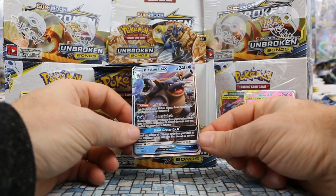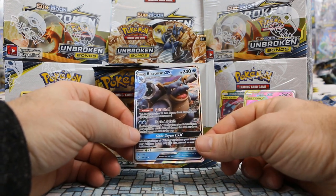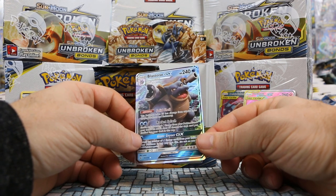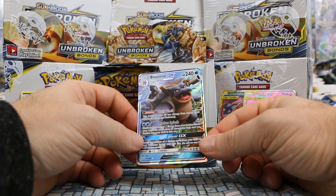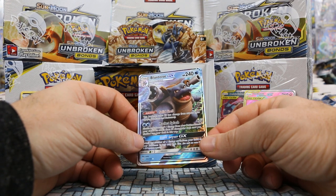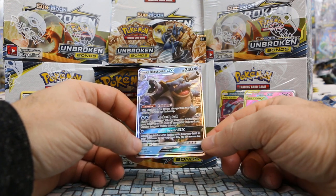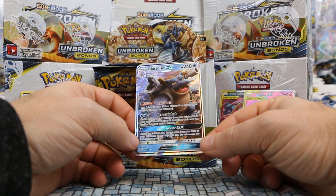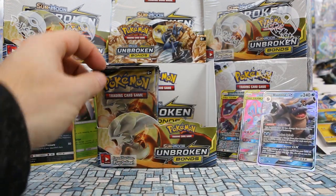Our third GX — Blastoise GX! How happy does he look blasting his Hydro Cannons. Solid Shell ability: this Pokémon takes 30 less damage from attacks — a straight deduction, always. Rocket Splash for 60 — two water; shuffle any amount of water energy from your Pokémon into your deck; does 60 damage for each card shuffled in that way — so discarding both would do 120. Giant Geyser — one water energy; attach any number of water energy from your hand to your Pokémon in any way you like.